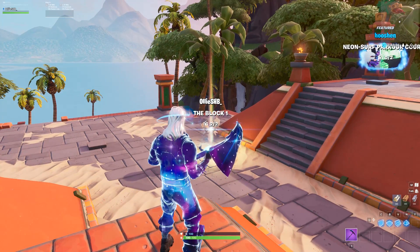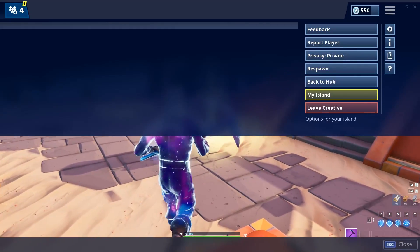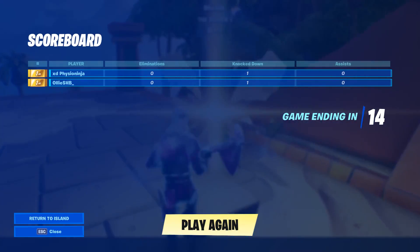The timing might seem difficult but it's not. Aim towards the rift, press auto-run, go on the pause menu, 'My Island', 'End Game'. The second it turns black, press 'Restart Island'.